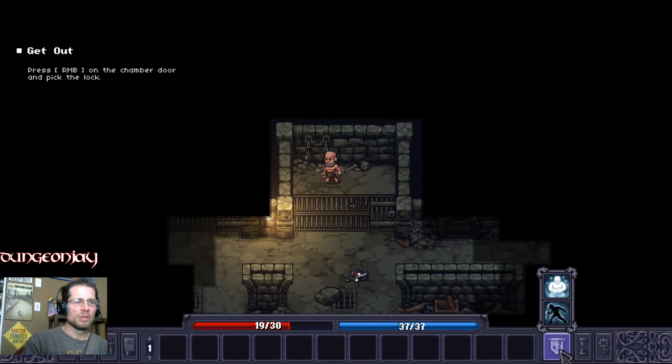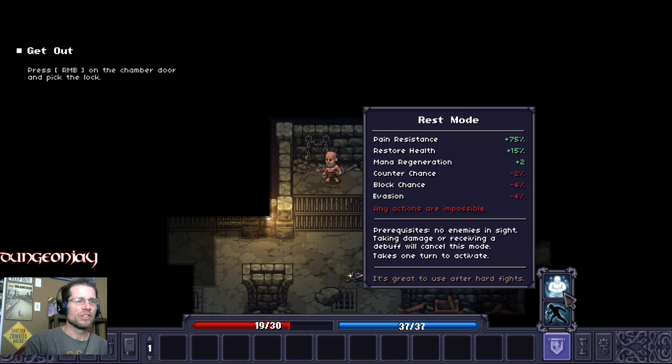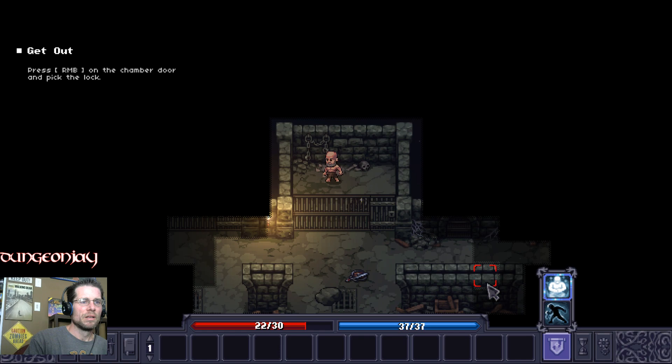Let's see what the modes are — stealth mode and rest mode. Pain resistance plus 75%, restore 15% health, mana regeneration, counter chance, block. No enemies in sight required. I can go ahead and rest, but it's not going to let me do that until I pick the lock.